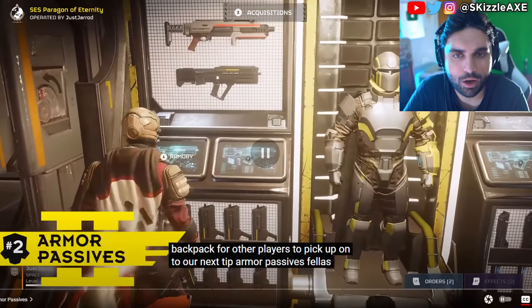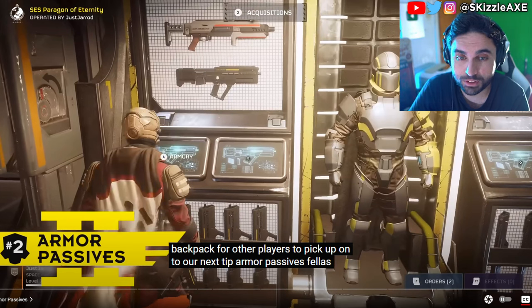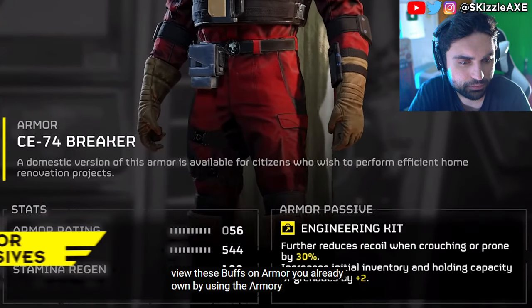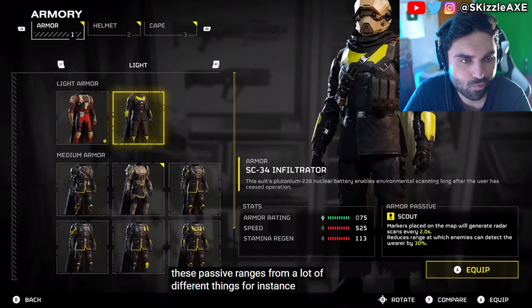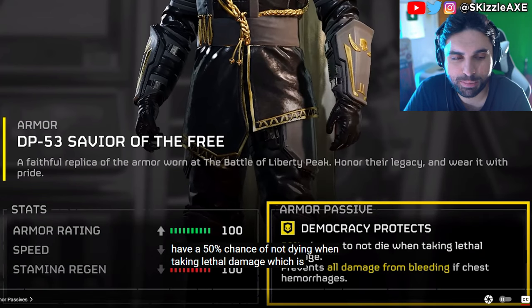On to our next tip: armor passives. Your armor has passive buffs and you can view these buffs on armor you already own by using the armory. You can also view the buffs of armor in the war bonds or in the store by pressing tab on PC or triangle on PlayStation 5. For instance, the Savior of the Free armor set says you have a 50% chance to not die when taking lethal damage. Dying is bad for health, so we'll take that armor 100%. It also prevents all damage from bleeding if you have chest hemorrhages.